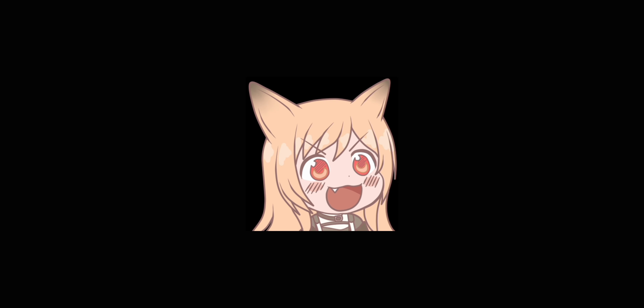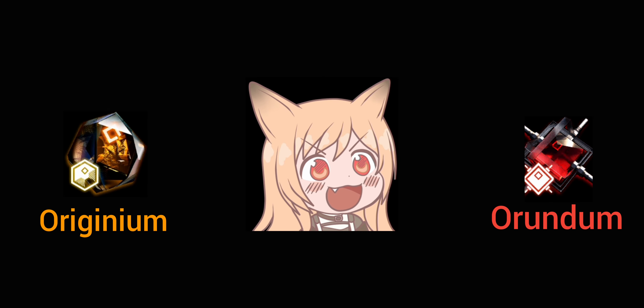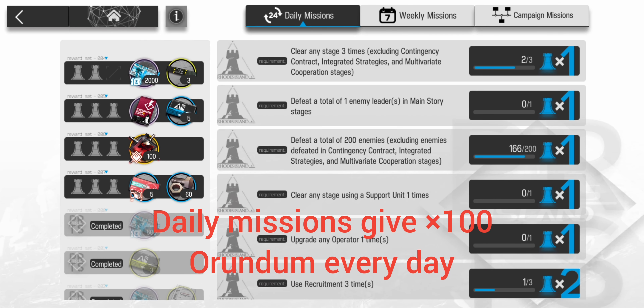We are now halfway through the currency section. Big problem number 3: Arundum. In my previous video I mixed up Originium and Arundum quite badly — not this time. Arundum is your gacha currency. If you run out of it, it means no waifus or husbandos for you. Saving for Arundum can be tricky as getting it is rather difficult. You can only obtain it through daily and weekly missions as well as weekly annihilation.